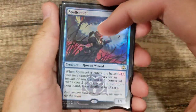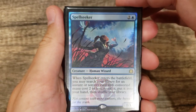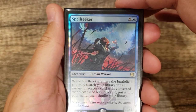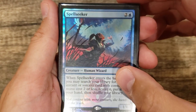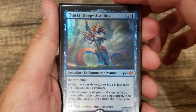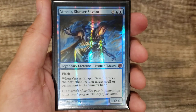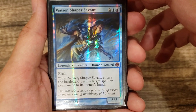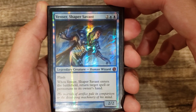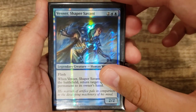Moving on to our creatures, starting with our blue creatures. We've got Spellseeker — a lot of these are just enter the battlefield creatures, but always remember if you've got Yarok out you're getting double of what it says, so with Spellseeker you're getting two instant or sorcery spells. Thassa is basically a Conjurer's Closet blink every turn. Venser is cool — if there's a spell on the stack you can bounce the spell and bounce a permanent, or with Yarok down you can just bounce two permanents.